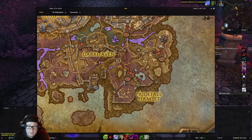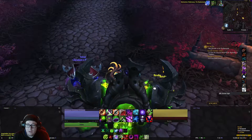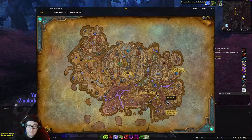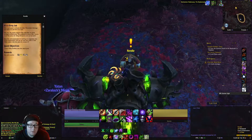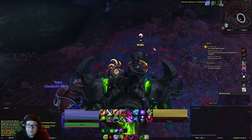Next up, we want to make our way here on the map. We're going to talk to Rendal and pick up the quest, Not My Job, which is going to have us come down here. After a minute of making it here, Rendal will finally show up. We click on him and get the quest, It's a Dirty Job.